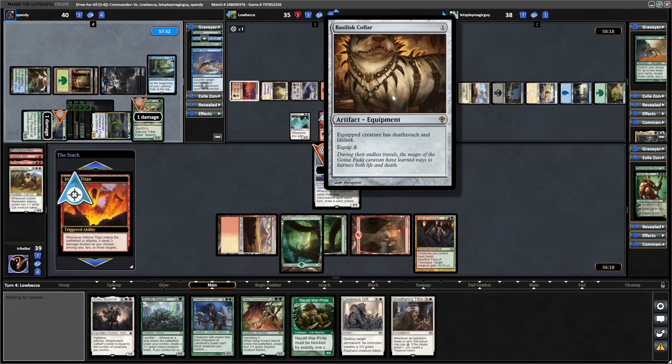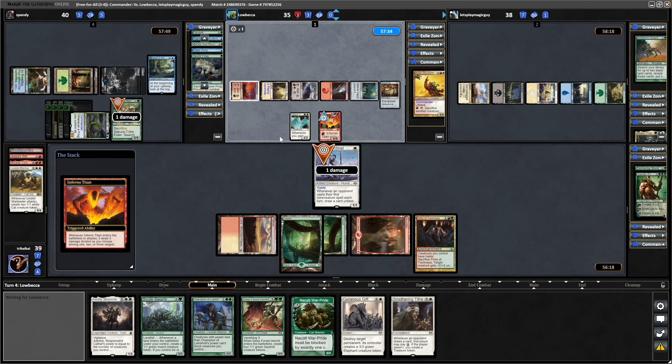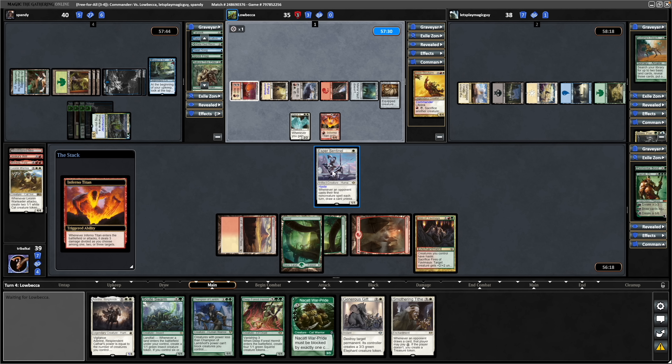They did tap down the Mana Vault to do that. I was actually using this tactic in Isshin the other day — Basilisk Collar is Death Touch on the Inferno Titan, so going to make great use of that. Sacrificing the Sporefrog — they might as well prevent the combat damage. Sacrificing the Sakura Tribe Elder as well and our Esper Sentinel is getting pinged. After that, throwing out a Colossus Hammer. I might see a Board Wipe from Atraxa here — nope, they play out their Atraxa so I'm guessing they don't have a Board Wipe in hand.